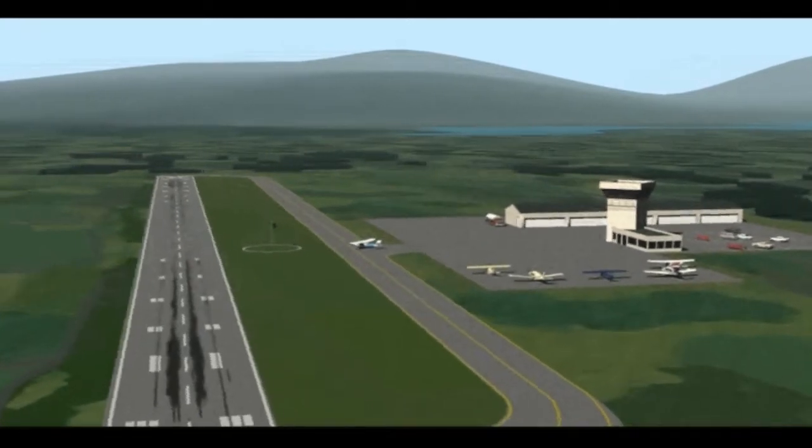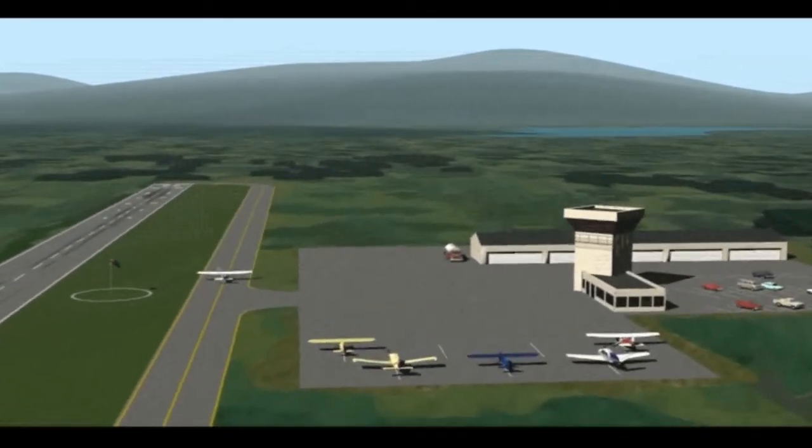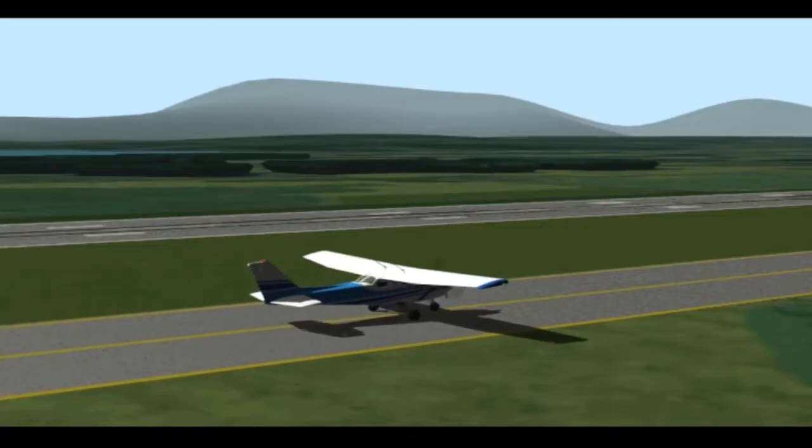Cessna 7-2 Lima, taxi to runway 36. Hold short of the active. 7-2 Lima, roger. Aurora Tower, Piper 5-6 Whiskey, turning base, runway 36, full stop. Roger, Piper 5-6 Whiskey, wind 0-2-0 at 5, you're clear to land. 5-6 Whiskey.